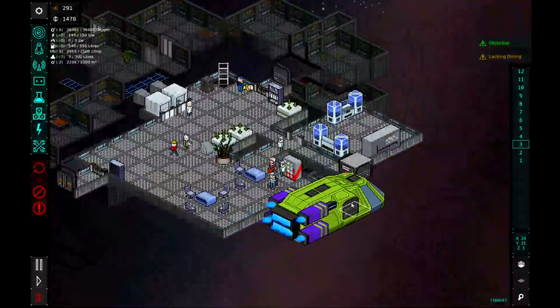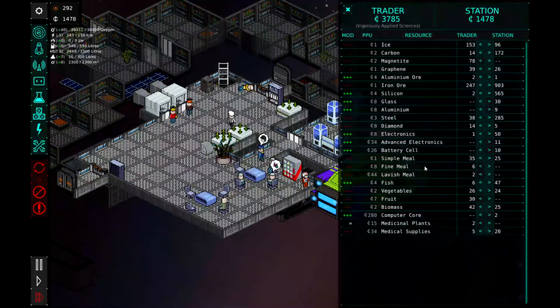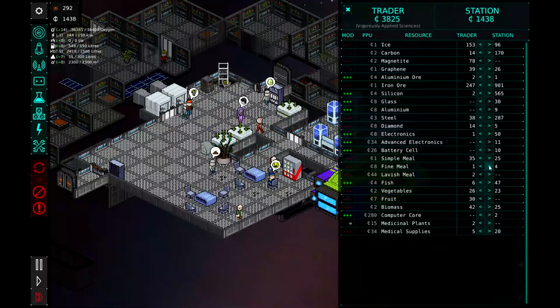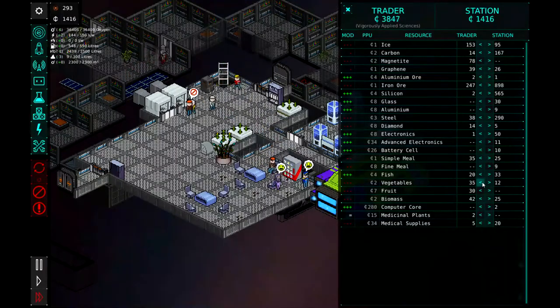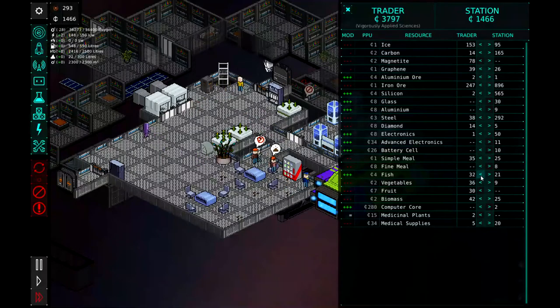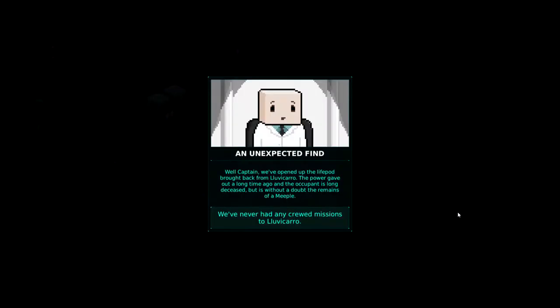Got another trade vessel coming in — let's see what they got. We got plenty of ice, plenty of carbon. Do they have any meals we could buy off them? Yeah, we'll buy their fine and lavish meals, and we'll sell them some fish and some vegetables here. A little bit more fish. Anything else? We'll sell them some biomass — we'll sell them five biomass.